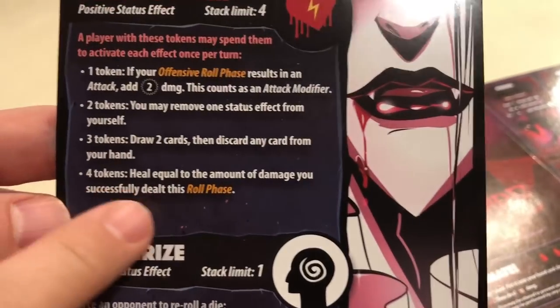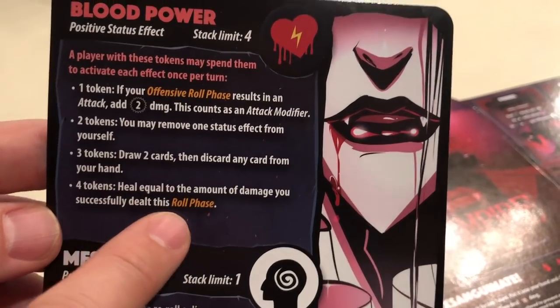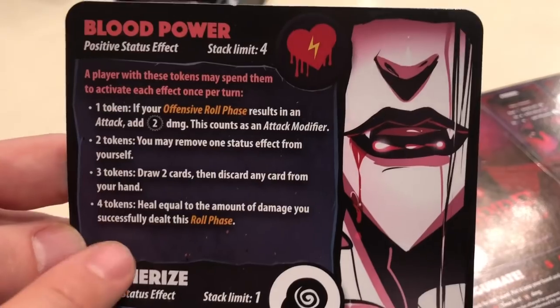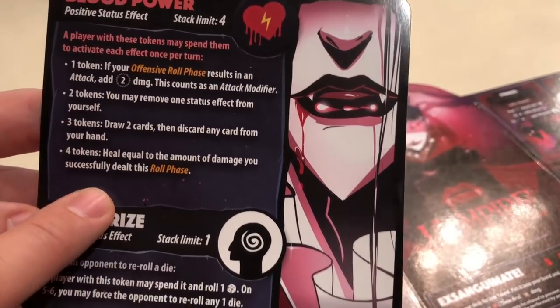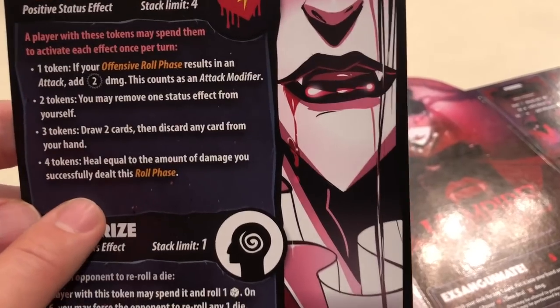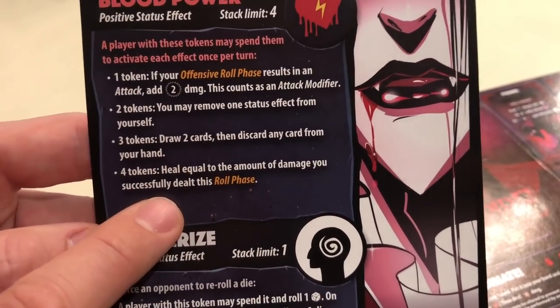She spends a lot of time trying to set up this ultimate combo. It's very difficult to stack up to four Blood Power tokens, but to use it properly the opponent has to not defend well. If you are the opponent, try and save your Not This Time cards or other surprises — an instant evade, for example — to prevent that damage.